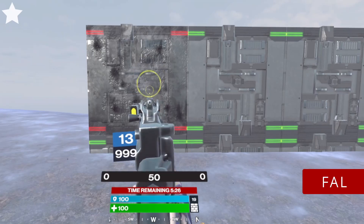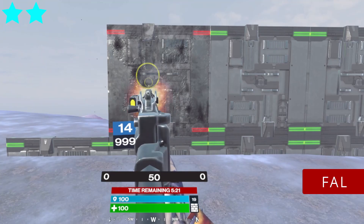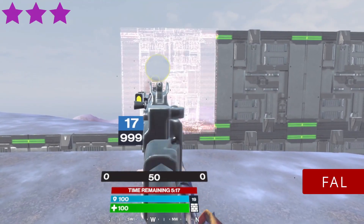FAL. It's the only non-auto AR and it always takes 4 bullets. Although the mag size is the smallest of all ARs, you can break from 3 to 6 builds before you need to reload.